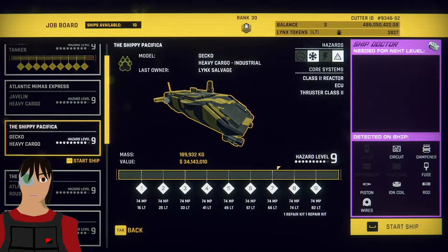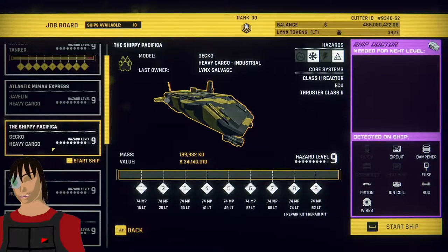Hello and welcome to our final video for the Quick Breakdown Tutorials on the Gecko, our last ship. One of the bigger type ships out there, along with some of the bigger cargo-style javelins. Usually two flavors: the cargo-style and the passenger-style.